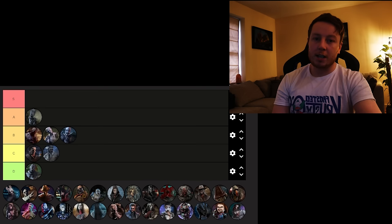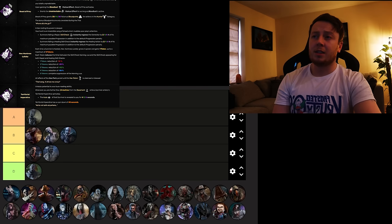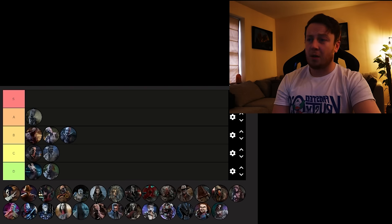Next we've got Huntress, who has Beast of Prey, Hex Huntress Lullaby, and Territorial Imperative. One of them makes it so you can see survivor auras when they get in the basement. Beast of Prey is basically rewarding you for being bad in chase. Hex Huntress Lullaby is niche. If it was Huntress Lullaby and two strong perks, she'd probably be A tier, but I'm going to put her in D tier. The perks are terrible — I think Huntress and Wraith have got the two worst sets of perks in the game.